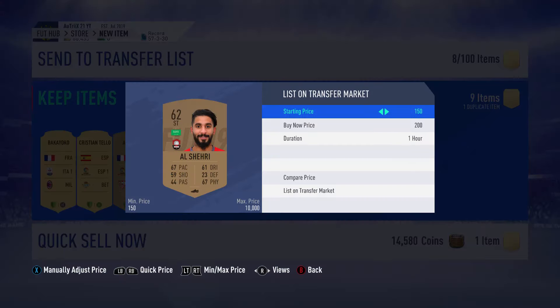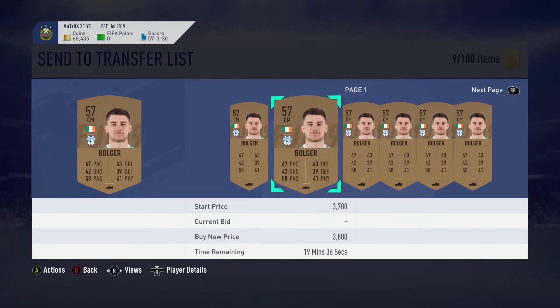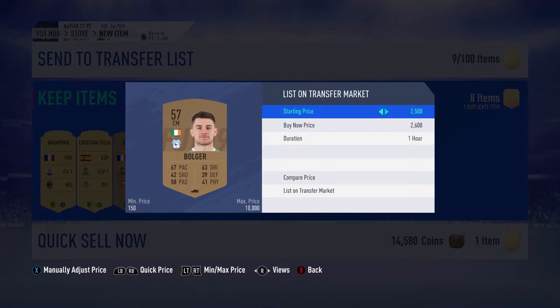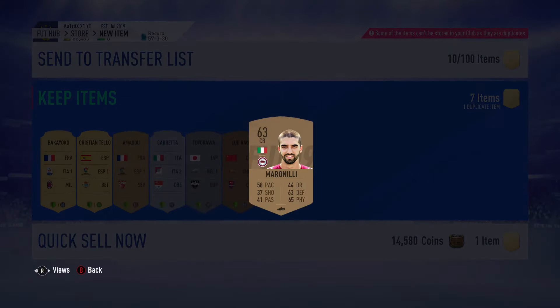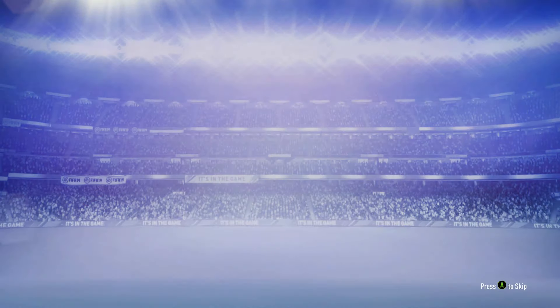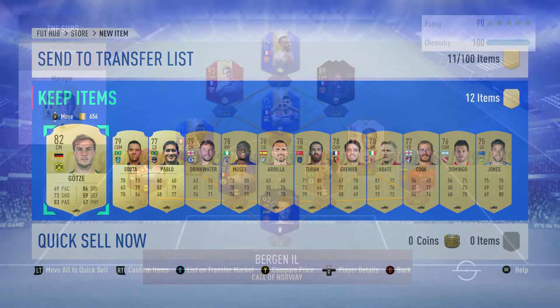We also got a Cardiff bronze player which is selling for about 2 to 3K, which is really good. And this other dude who is worth 200 coins. Now we come to the next pack — it's a premium gold players pack. Let's see if we can hit something. Not even a rare card, so the best pack gives us the worst. That's what you get in FIFA.